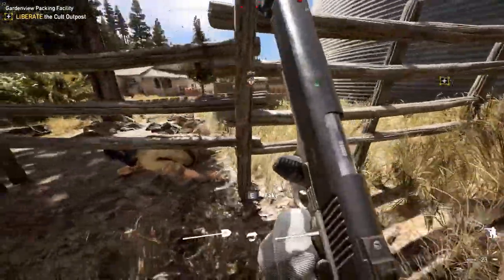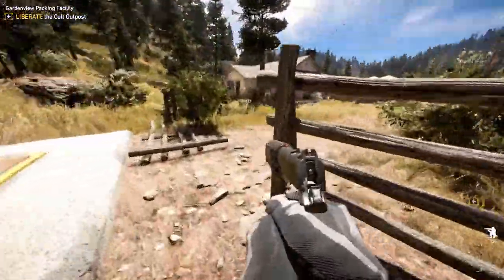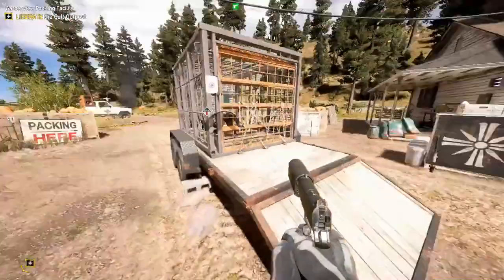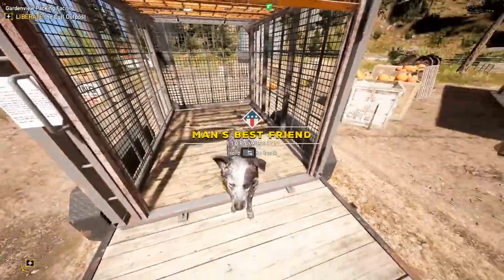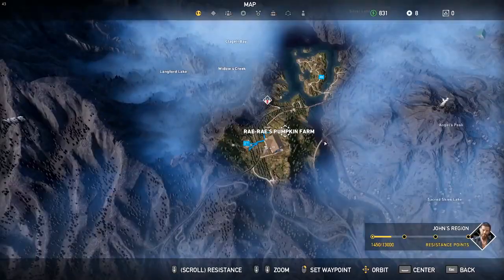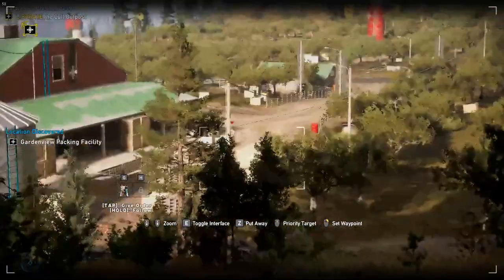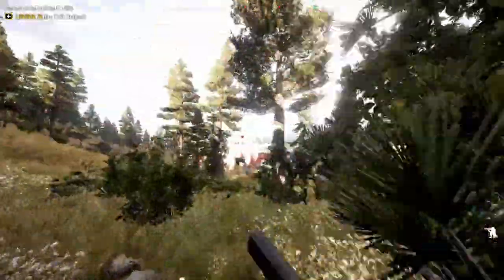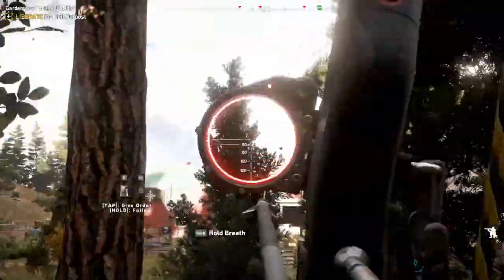Now we're at Ray Ray's — I've already taken out most of the guys. There's a prepper stash underground with a square plate; they don't tell you it's there, but you can go get it in the beginning of the game and there's a perk point in there. Here I'm going and freeing Boomer, who is one of your allies. He is great to have because he will highlight enemies and animals, so you take him on your hunts and you'll find animals much easier.